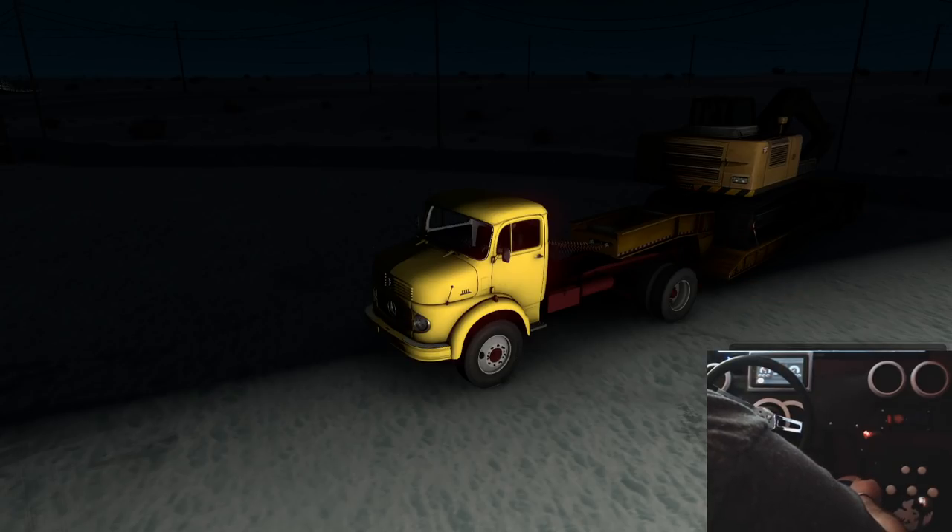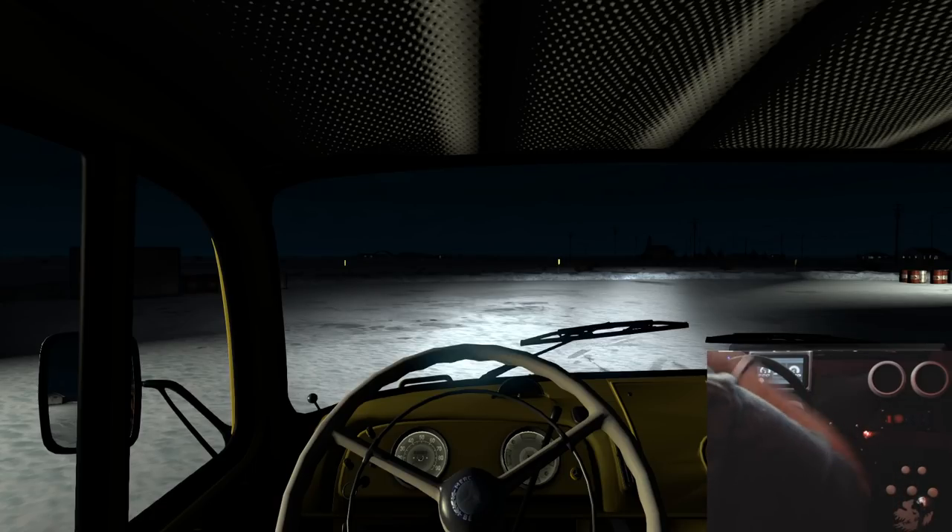I've got a switch up here that I can turn my headlights on and off with. I can see my RPM, speedo, basically everything here. Even when I turn my engine brake on it'll actually show me on the screen. You get different dashes - this is actually like a '48, '58 or '68 Mercedes Benz. The dash looks old in the truck, but if it's a newer Mack or International or Peterbilt I can actually almost clone that dash on the tablet.